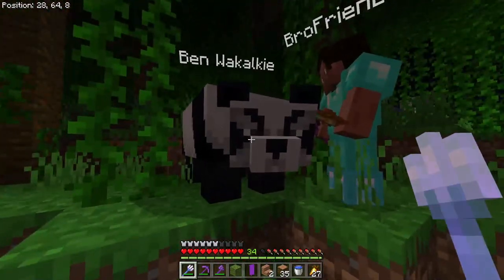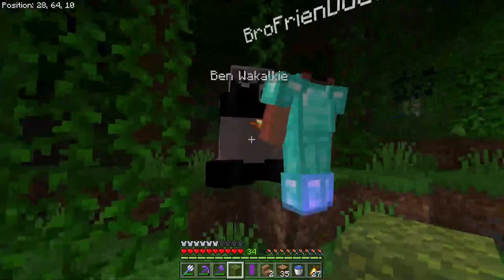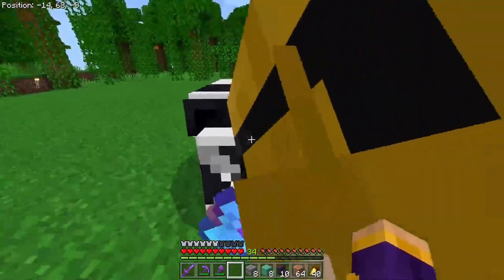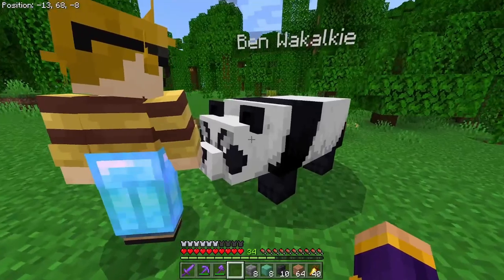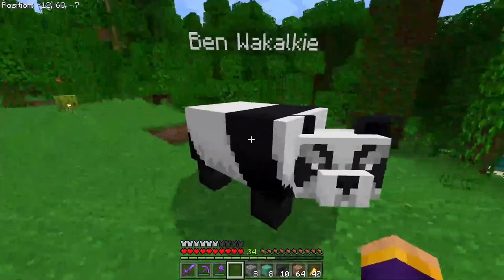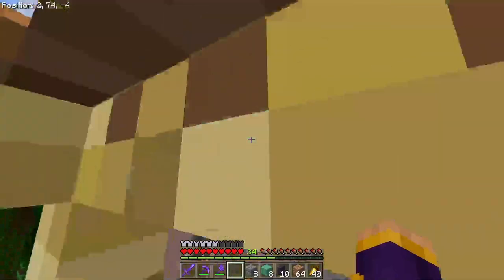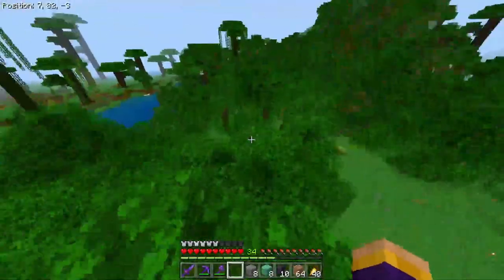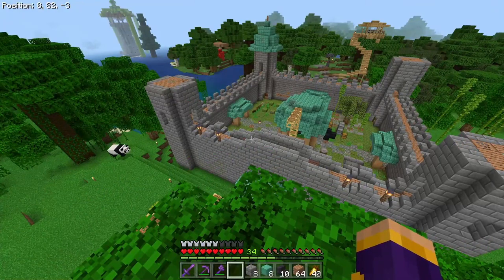This is Ben Wakalki! He's really angry — look at his face. Why is he so angry? I don't know, give him some bamboo. Yeah, pandas have different faces — some are normal, some have runny noses, some are angry. Ben Wakalki is just super angry. He's a nice panda even though he looks forever mad at you. I've actually died from a panda before — I terrified Matty so much with that. He'd never been in the jungle before.